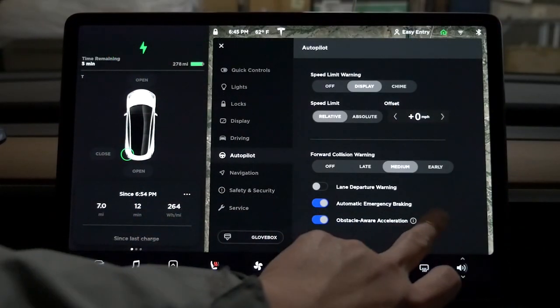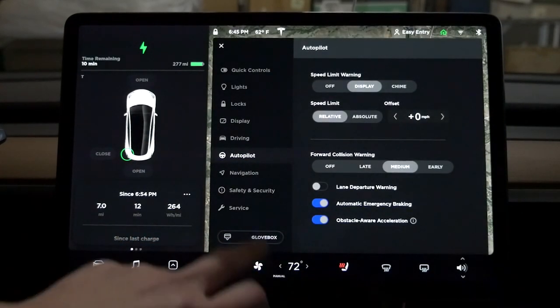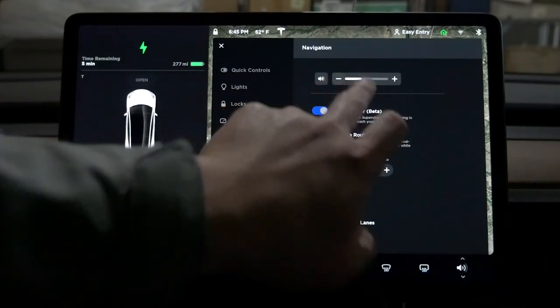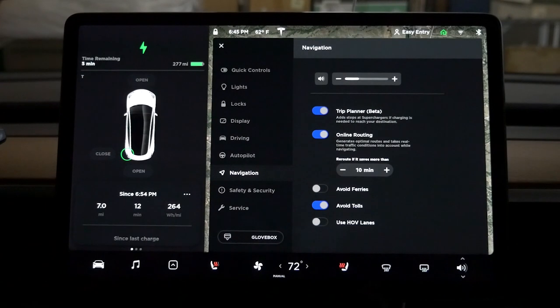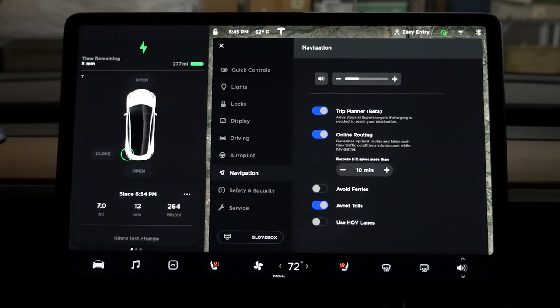Lane departure warning. Obstacle aware acceleration automatically limits your acceleration if an obstacle is detected in front of your vehicle while driving at low speed - that's good to have. Navigation settings include trip planner, add stops, add supercharger if charging is needed, and online routing which generates optimal routes taking real-time traffic conditions into account.